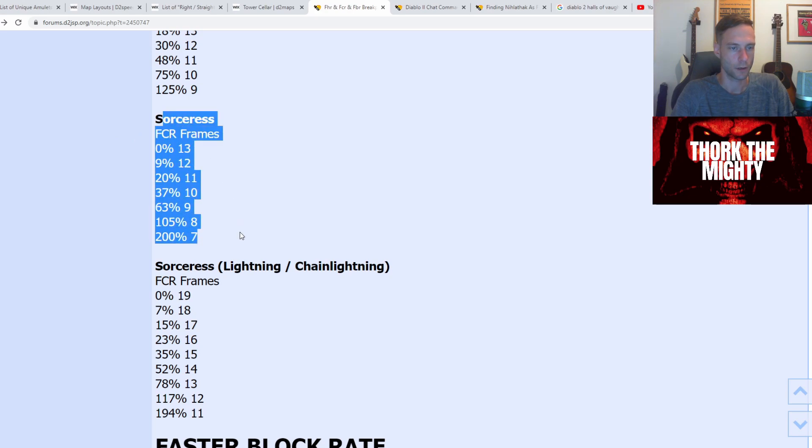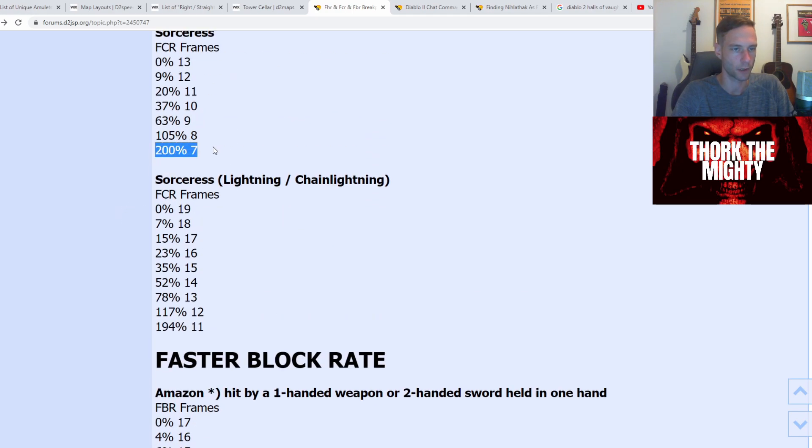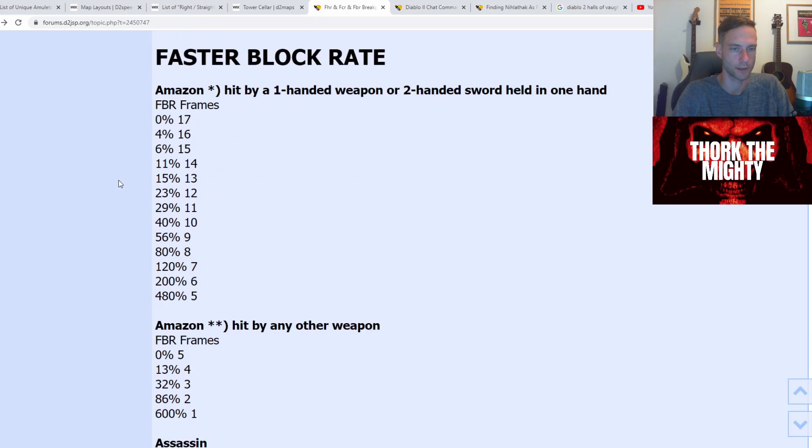Sorceress — this is actually super important right here. For cold and fire, 105 is the second last breakpoint. You can reach 200 and 194, but it's very hard. Most people don't even care for it, because the sacrifice is not worth it.